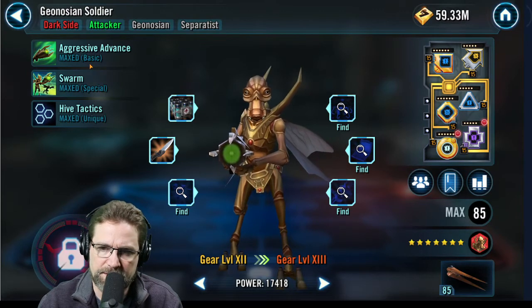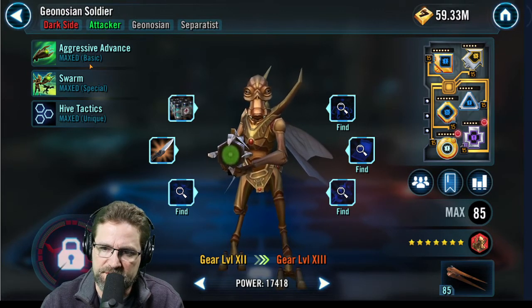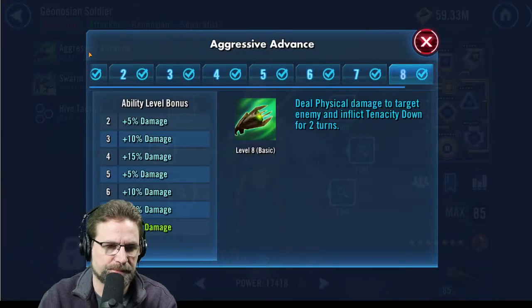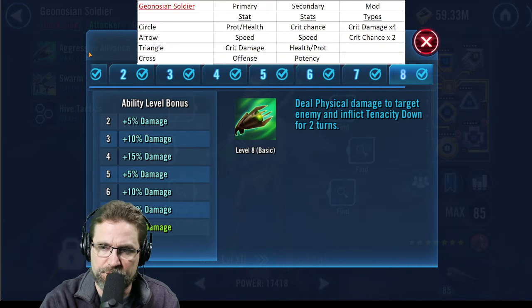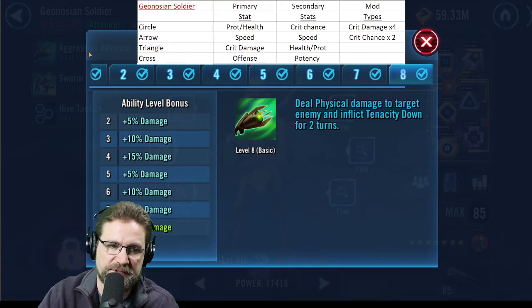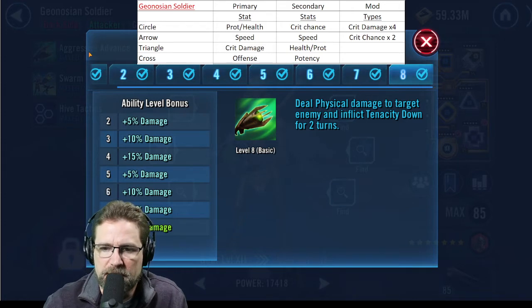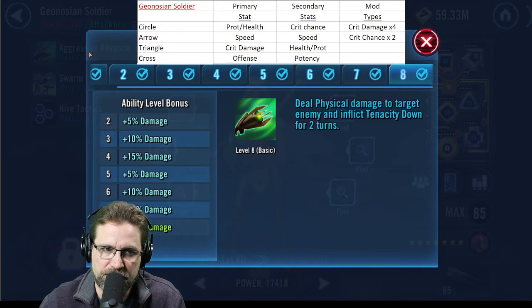Let's talk about Geonosian Soldier. He's another one — Geonosian split health of protection, and they also assist from hive mind. It's a great kit. On his basic, he deals physical damage to a target enemy and inflicts tenacity down for two turns. This is great. Inflicting tenacity down for two turns. The clutch thing though is you need Sun Fac to remove buffs in order to make sure that tenacity lands.